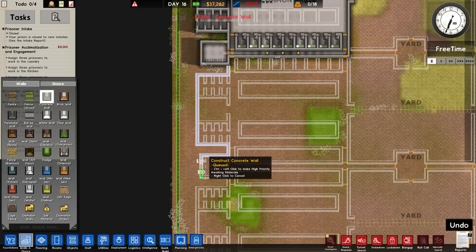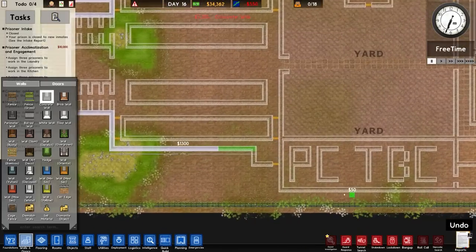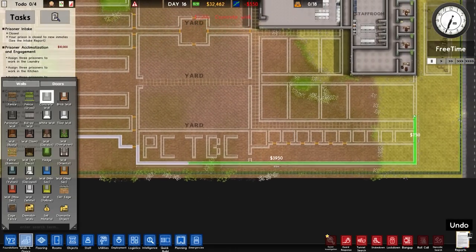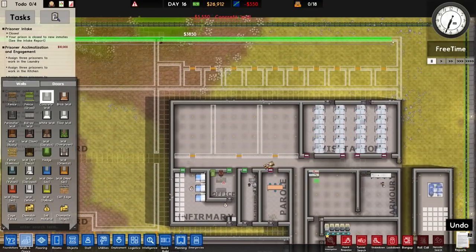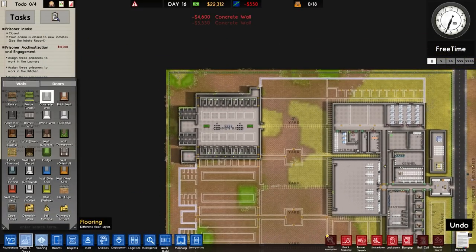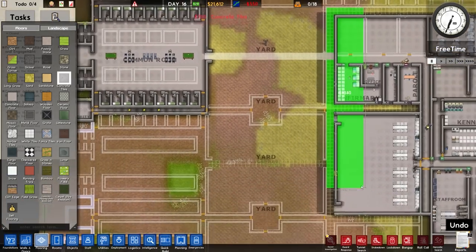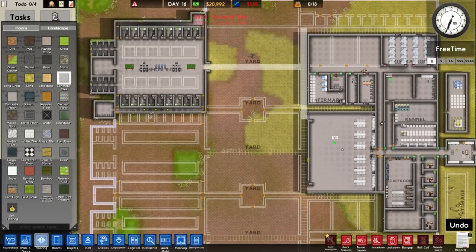Let's place some concrete while I'm waiting, because I want to make sure we've got at least the wall around the outside of this thing. Not ideal but at least it's in. Also, flooring-wise, let's get some flooring put in so that they can walk at reasonable speeds around here.